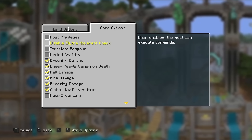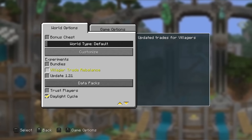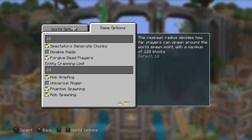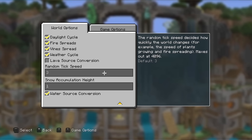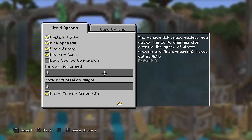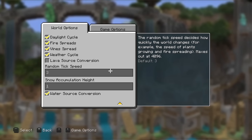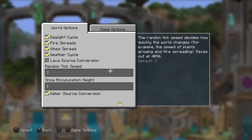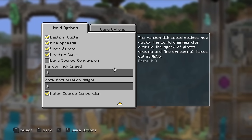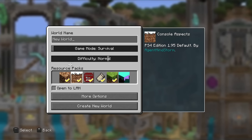You can see all the options here, and all the Java Edition options like the experimental data packs — it all works just like legacy console edition. This mod does have controller support. I can't personally get my controller to work with it; I use a third-party Nintendo Switch controller, so it probably doesn't have native support. But mouse and keyboard works just fine.